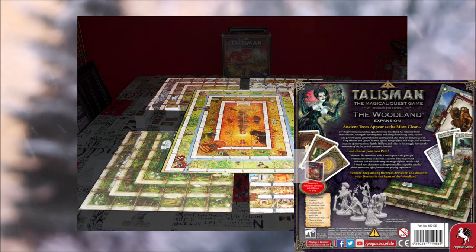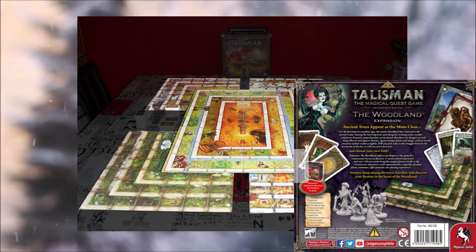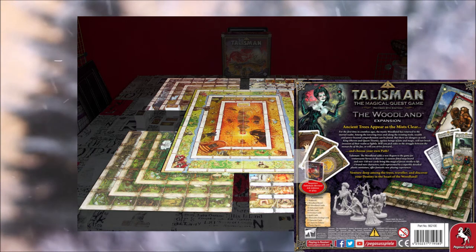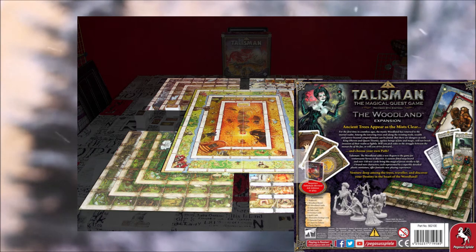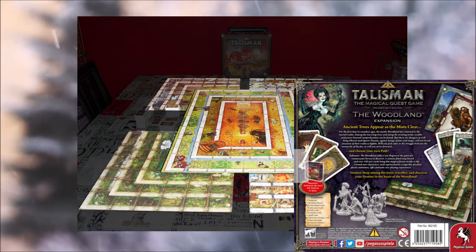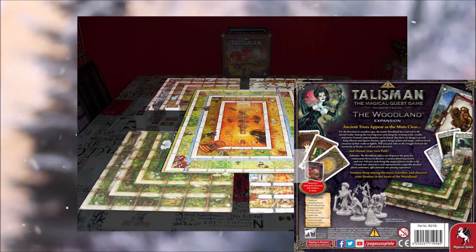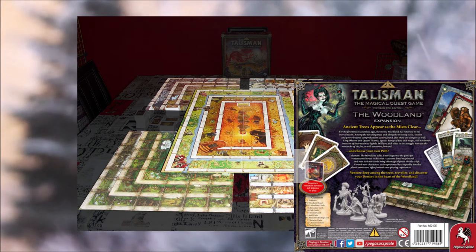If you've got a playgroup that likes Talisman, there is a dragon expansion which replaces the centre of the board. You have a dragon's tower and it's really hard — super hard mode. We're going to be playing that next week. If you've got the four corner boards, you're really going to feel like you're on an epic adventure. Game time though — I would say two hours plus one hour per person.